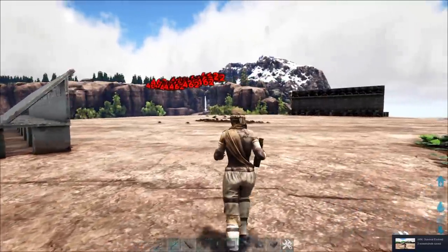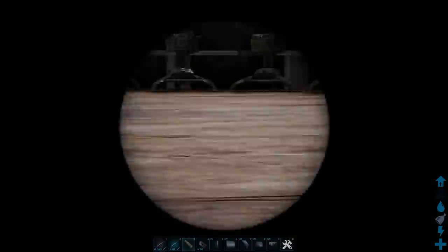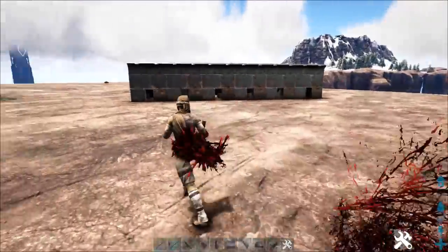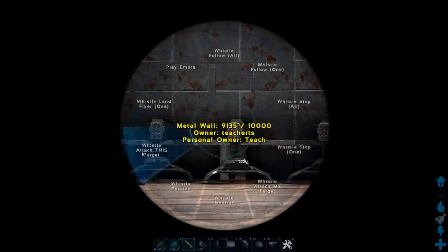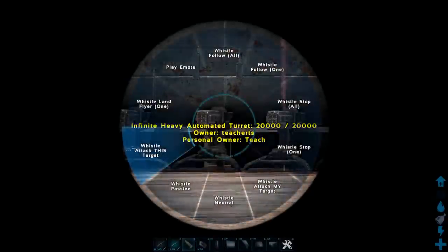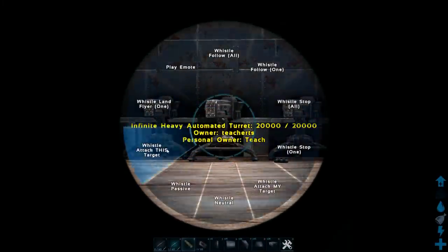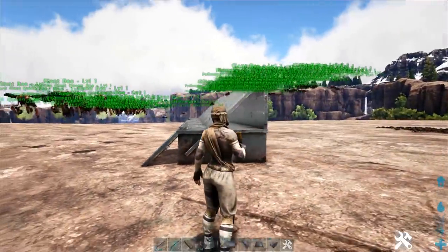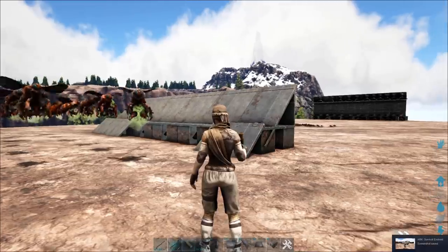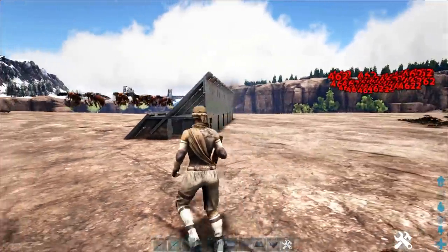As you can see I haven't lost a single thing and they are literally just releasing a never-ending stream. If I whistle them on aggressive they might attack on their own, but it looks like the best way to make this work is to keep whistling attack this target — and they produce more. It's a never-ending bee raid. Hopefully this strategy helps you out, and for those large bases you had no chance at getting — you can just start raiding with bees. Never-ending raid cycle. Anyways hopefully this video helps you out — Teach out.